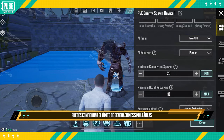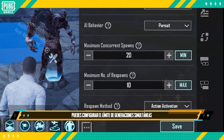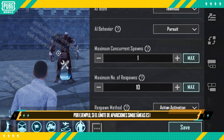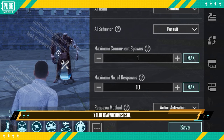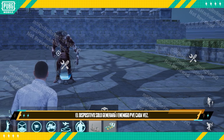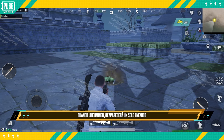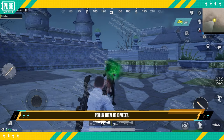Furthermore, you can set the maximum concurrent spawns and maximum number of respawns in the editing panel. For example, if maximum concurrent spawns is set to 1 and the number of respawns is set to 10, the device will only spawn one PVE enemy each time. After the PVE enemy is eliminated, it will respawn a single enemy a total of 10 times.